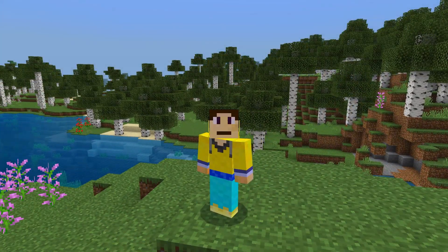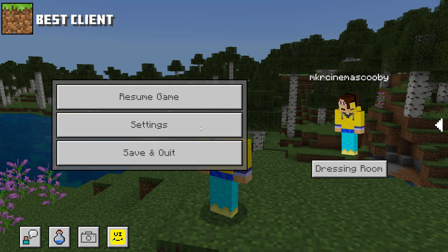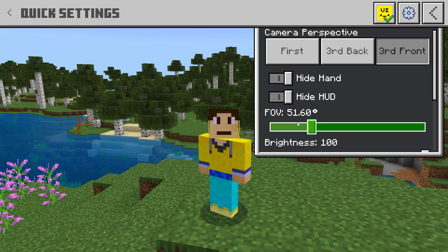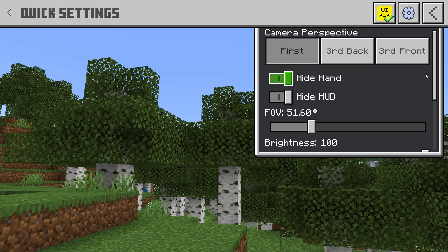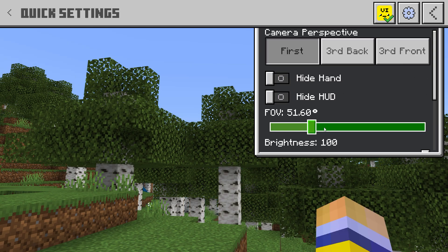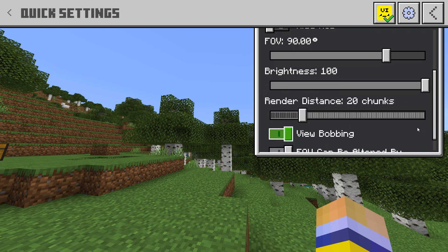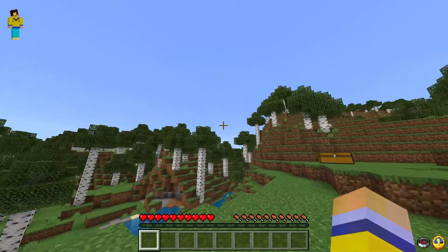Now we are in the world and there's a lot different about the user interface. If we go into our options there's a nice animation, and you can go into Settings and click this button to bring up the Quick Settings, which gives you all your most important options like camera perspective, hide HUD, hide hand, FOV — let's put it at 90 — and you can change brightness and render distance very quickly.